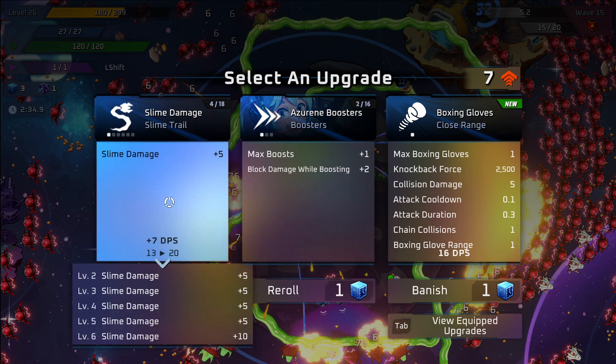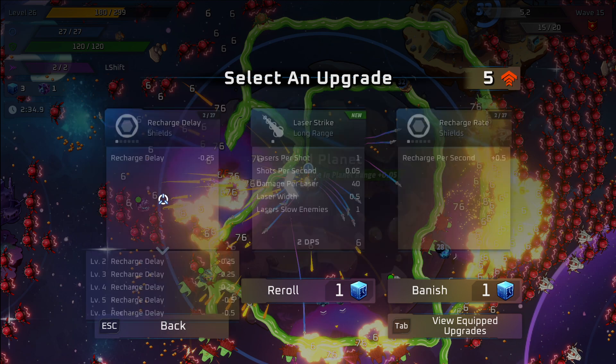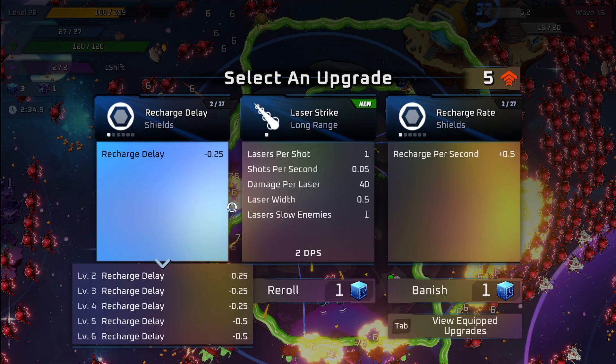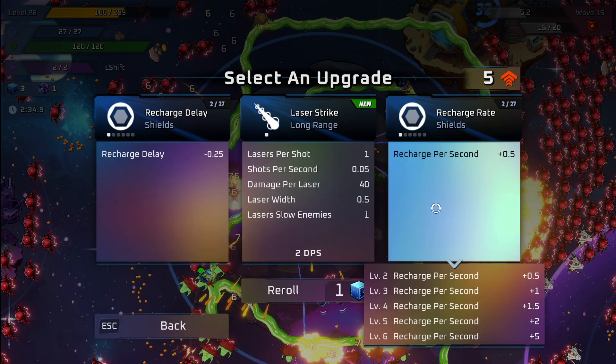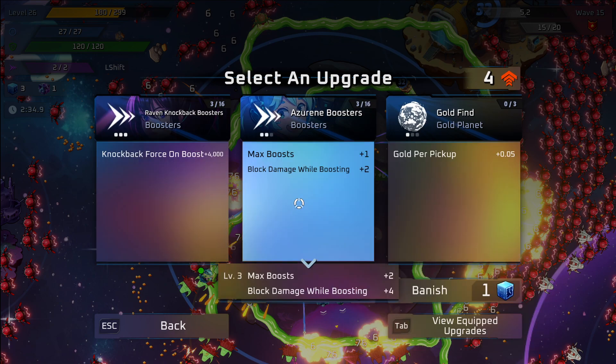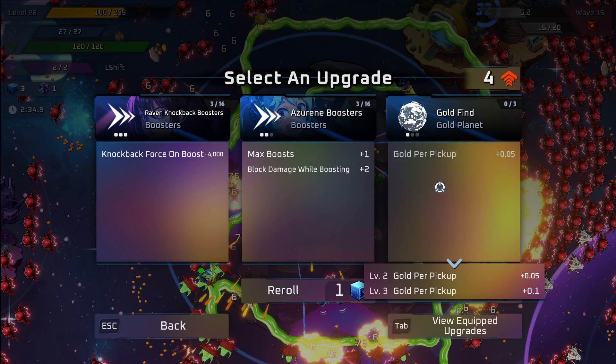Max boost and block damage — only got one, so I'm going to grab that. Rocket damage. Charge per second is what I go with — I like having lots of boost. Gold for pickup is nice because we're on the gold planet, so we're going to grab that one because it's just going to get us more XP quickly.